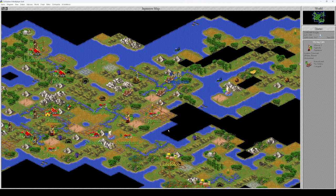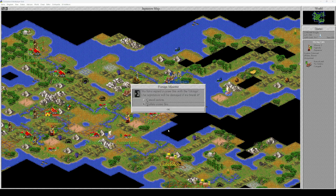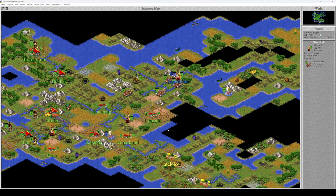We could attack this turn — we have two units. Let's do that. Violent ceasefire. Back turn. The phalanx is almost dead.